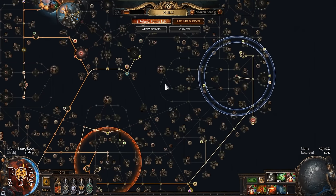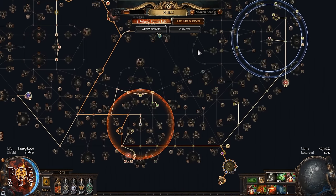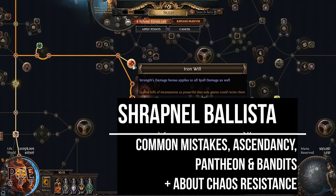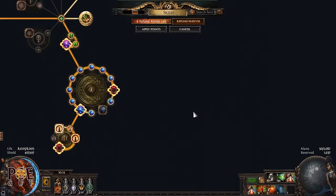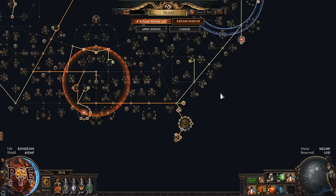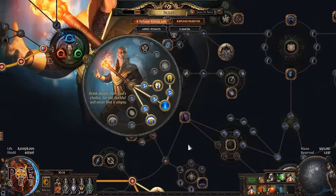Remember, you have the POB in the description. Now let's talk about common mistakes for this build: players are not taking Iron Will, which drastically lowers damage to near zero; they take the wrong cluster jewel type — not the one with spell damage; and they don't use Split Personalities with accuracy — they just buy one with strength and some other garbage modifier. You want strength AND accuracy.